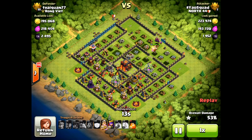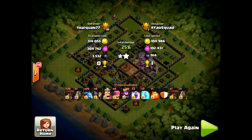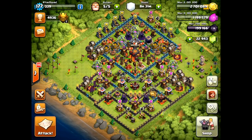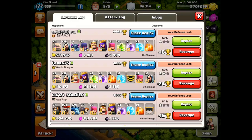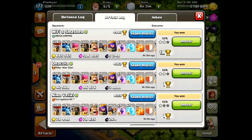A two-star is super valuable on this account — any amount of cups is well worth it. Since I'm relatively new at Lava Loonion, I want to make sure I secure the two-star just in case I see that base again. There you go, a two-star on a one-cup base. I didn't really need to drop the king or the queen, but I wanted to practice. Here's another attack I did — another one-cup base.